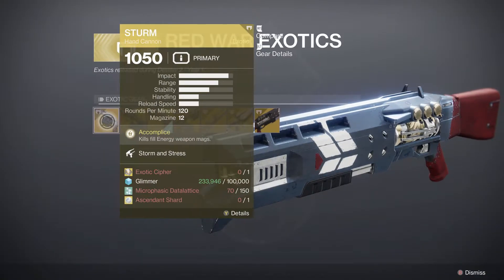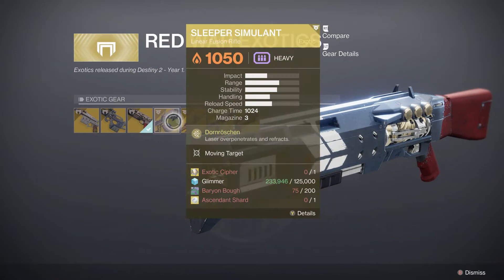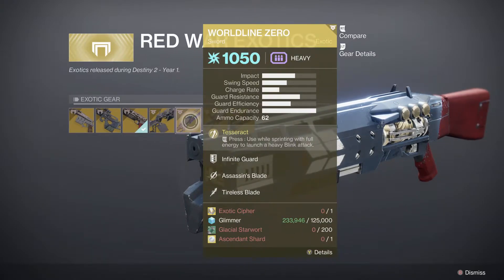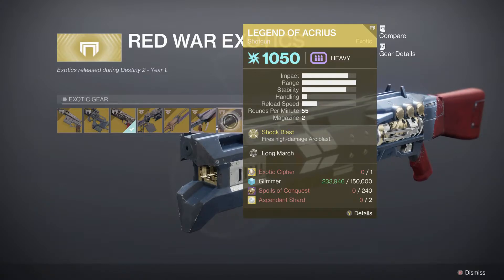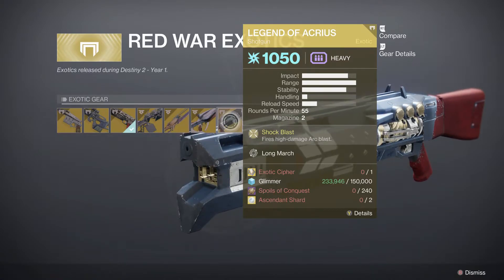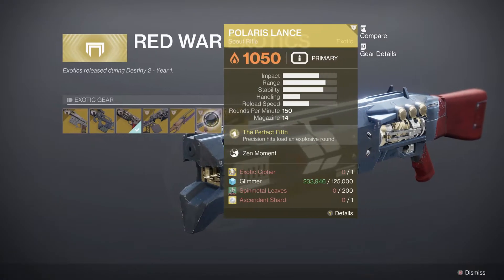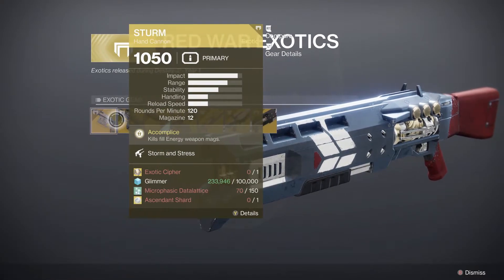Up here you've got Sturm, Mida Multi-Tool, Rat King, Sleeper Simulant, Worldline Zero, Polaris Lance, and Legend of Acrius. As you can see, the main thing — and the hardest thing to get — is the Exotic Cipher. You need an Exotic Cipher, Glimmer, Spoils of Conquest, and an Ascendant Shard. Definitely the hardest thing to get out of all of those is the Exotic Cipher.